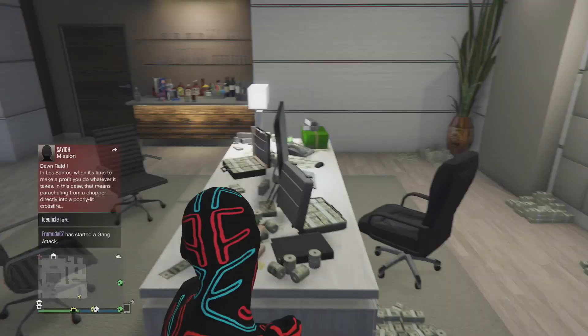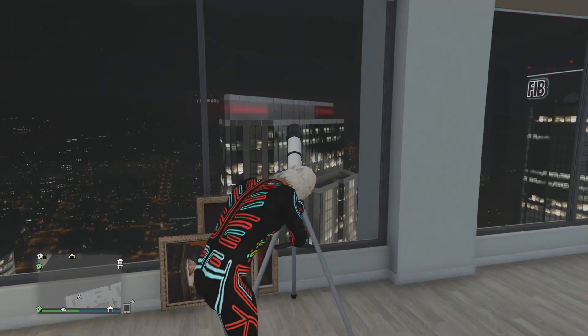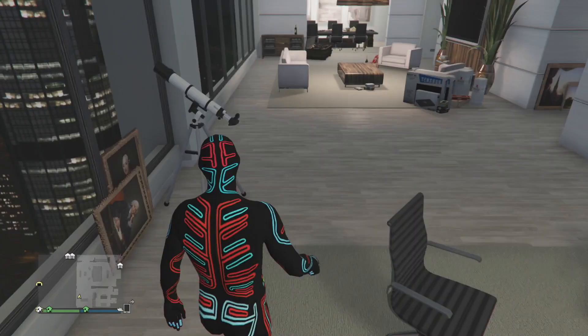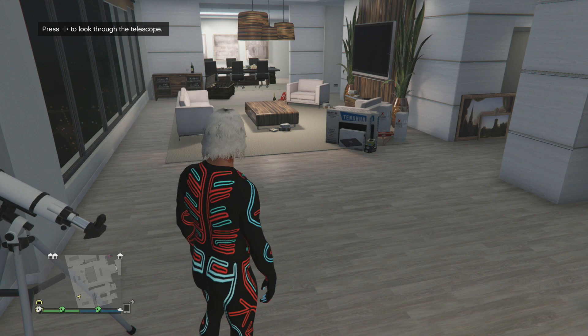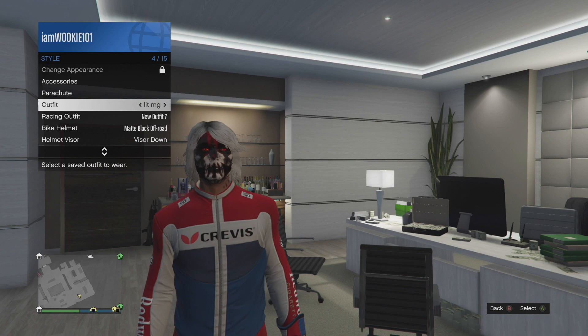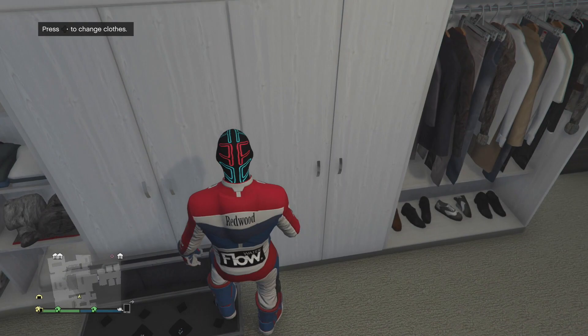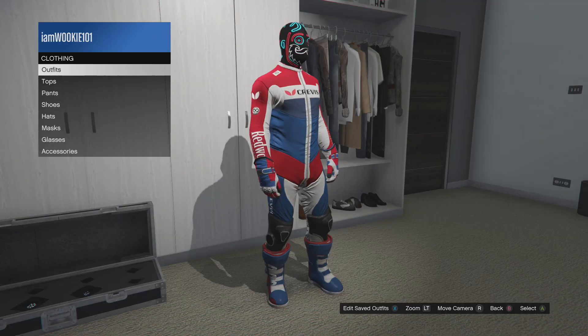From there, go do the telescope glitch where you run past the telescope and hit right on the D-pad, so you run out and get glitched out. It took me a few tries but you'll get it — you run and you stop running and your mask comes off. Then switch outfits to the biker suit or deadline suit that you have saved, walk away from the telescope, and the mask will glitch on. If you're in the deadline suit the mask will go under the helmet, but it doesn't matter.